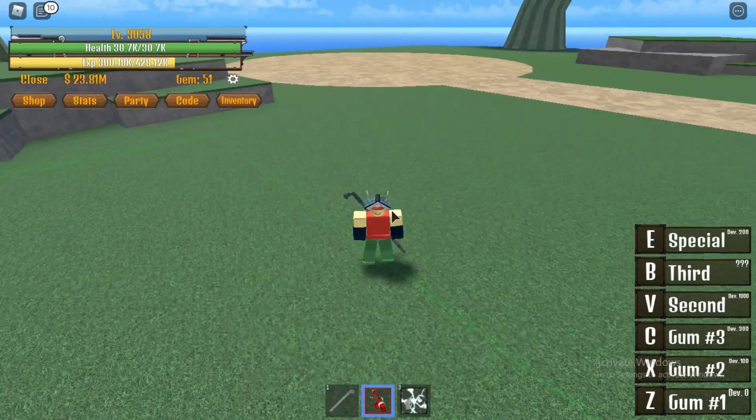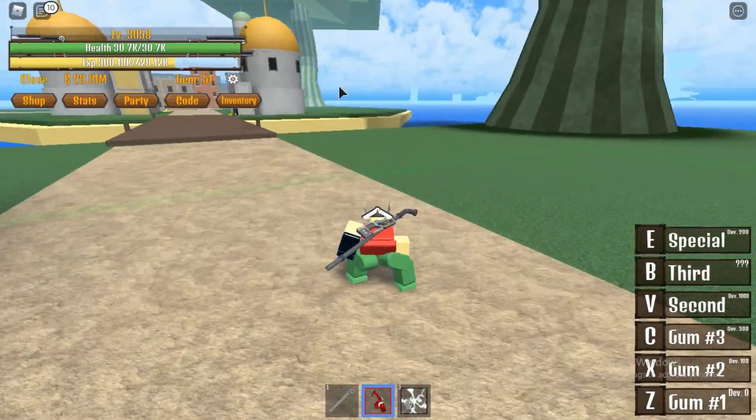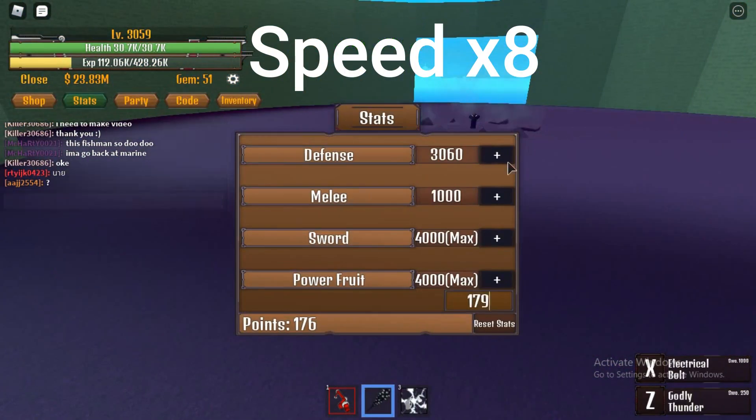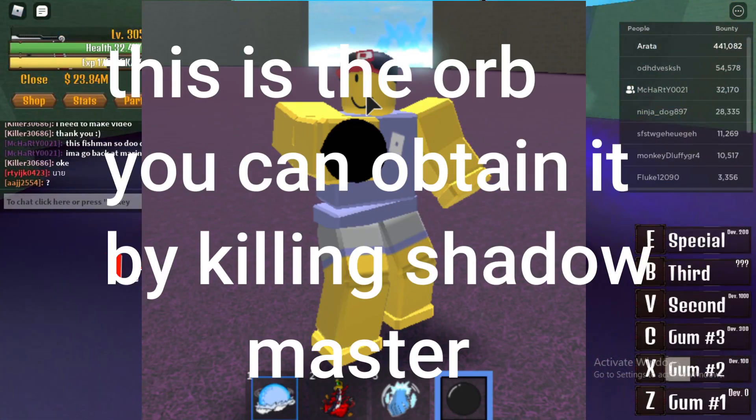For this one you have to kill Shadow Master for the orb. You can kill the raid boss Monster or Oars. I've tried to get the orb but it seems luck isn't on my side, so here's a clip of me trying to kill Oars, and here is Oars in game.